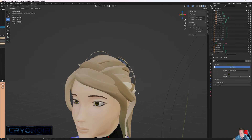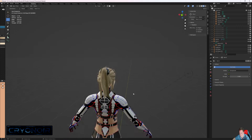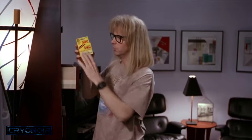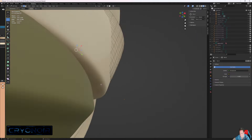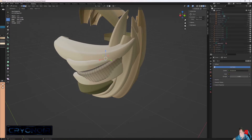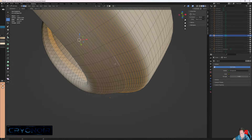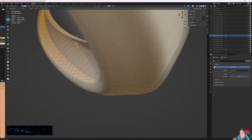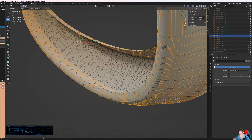I redid the hair using the same technique, only this time I didn't make the individual sections separate. Just by doing that I was able to cut the whole hair section down to around about 600,000 polygons, which is still an awful lot, but it's a significant reduction over the around about 2 million it was before.